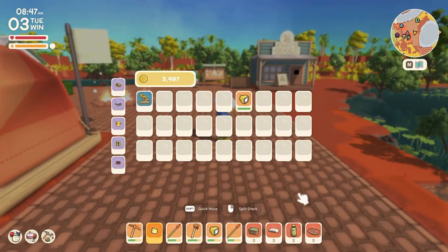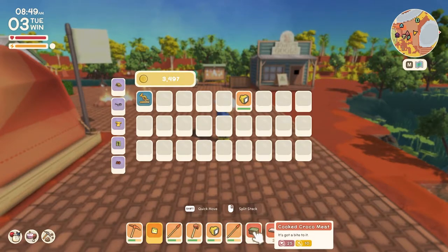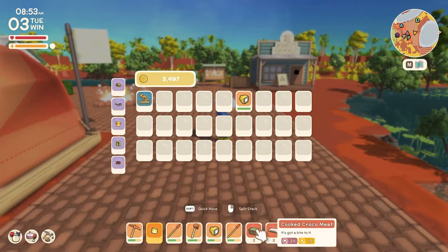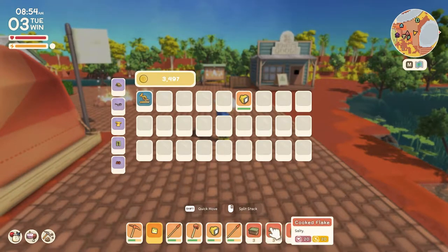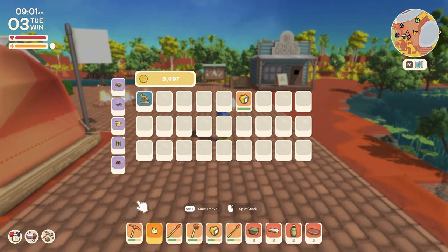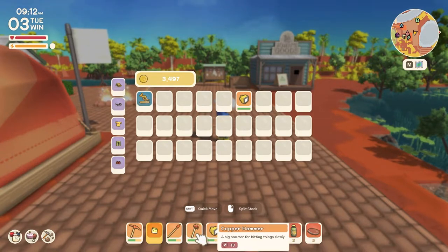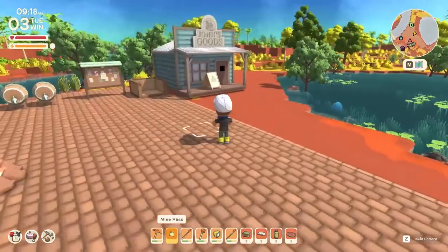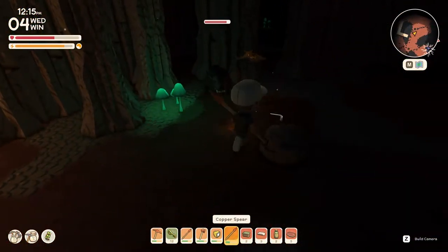Leading on from the wattle brew, I recommend having a good choice of food. I prefer the roo meat or even the cooked flake, which is the shark meat — both are brilliant as they give you a health and energy bonus. You'll also need a strong pickaxe; either a copper pickaxe or, if you're lucky enough to grab some iron and upgrade your mining license, I recommend getting the iron one. I also recommend taking a hammer as a backup — it's a bit slower but handy for mining. And lastly, bring some weapons. I've got a couple of spears which should see me through, as there are some dangerous creatures down in the mines.